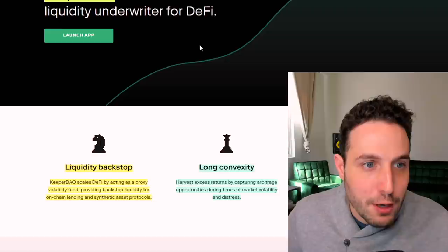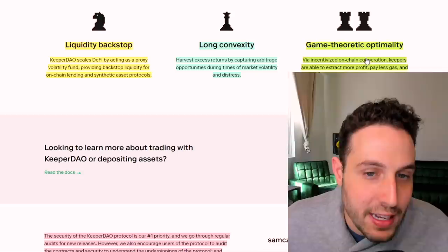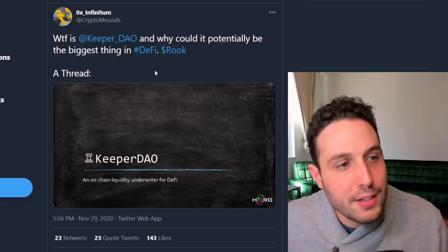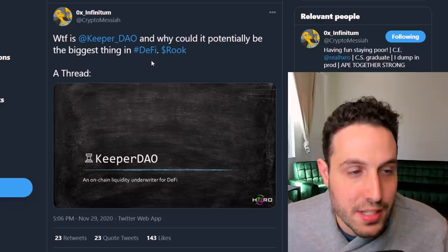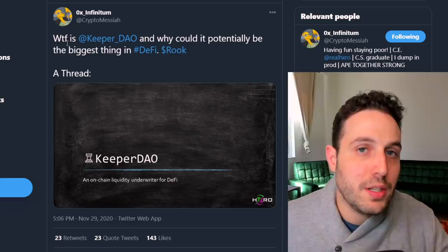If you just go to KeeperDAO, they would say that they're an on-chain liquidity underwriter for DeFi. They'll also say that they're a liquidity backstop with long convexity and game theoretic optimality. If you read this and still didn't understand what's going on, that's okay because we're going to break it down. I found an amazing thread by a Twitter handle called 0x Infinitum, who is the CEO of Real Hexrow. Anyway, this guy did a very strong summary of what KeeperDAO is and why it's important, and after getting through this you'll understand a lot more about the Ethereum blockchain and why this opportunity for KeeperDAO is quite substantial.